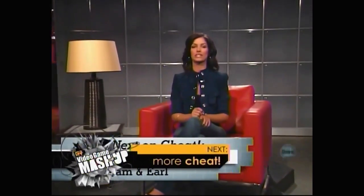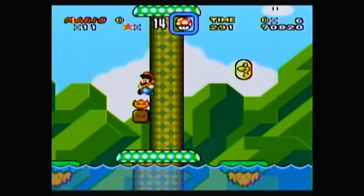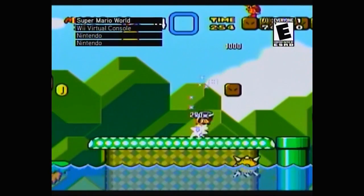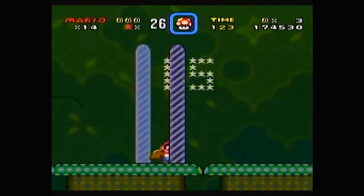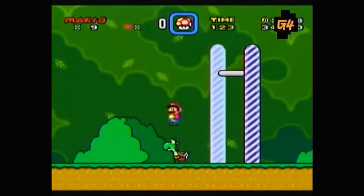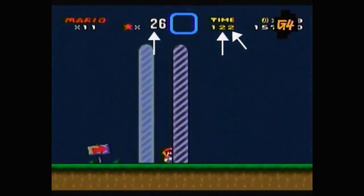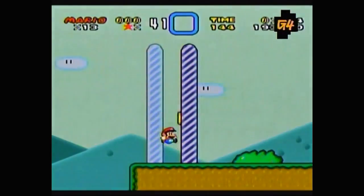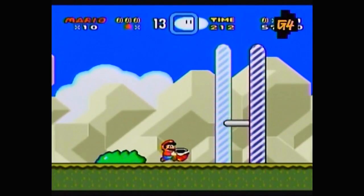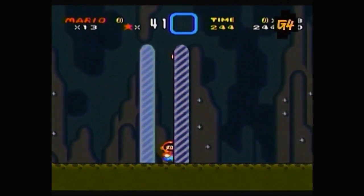Stick around — we have more viewer-requested cheats after the break. But first, here's a quick cheat you'll be glad you know the next time you pick up Super Mario World. In the classic Nintendo platformer, you have the opportunity to up your living quotient at the end of each level. When you approach the moving finish line, wait until the last two digits of your remaining time match the tens digit in your stars total. So if you've got 26 stars, wait until the last two digits of your time are 22. If you have 41 stars, wait until the clock ends in 44. You can double your rewards by holding an object like a shell — at the moment of your triumphant finish, it will turn into another extra life. Who says you can't live forever?